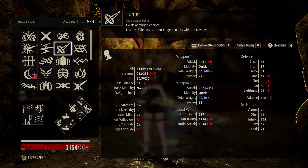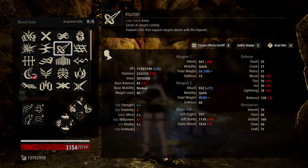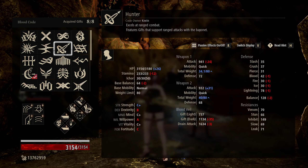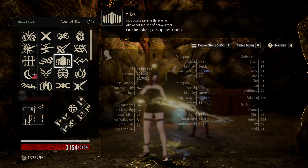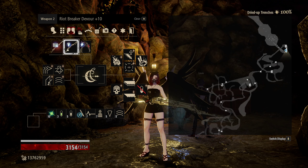Early on in the game you can pick this up, but if you have Artemis — which is basically right after Hunter is discovered — you can pick up Artemis, and it has one better in basically all the important stats: dex, willpower, and fortitude. Everything is one or two levels above, and that is where we draw most of our power from for our bayonet.